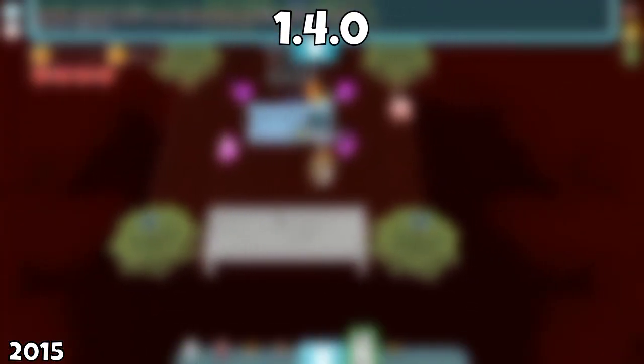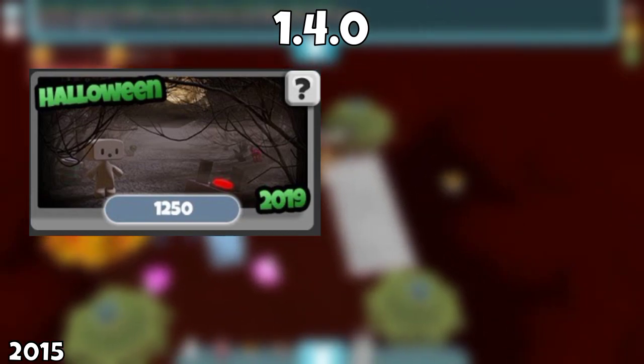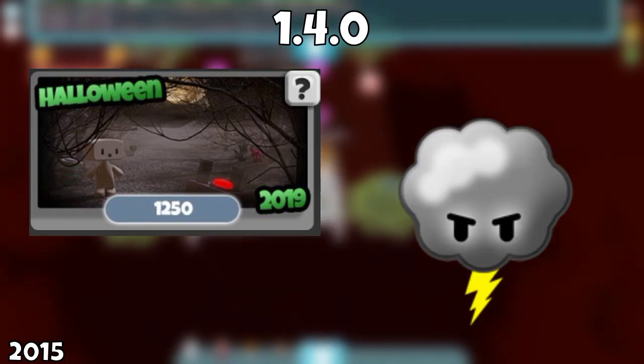On 1.4, apart from the first ever Halloween pack, new hats, warp bumpers, and safer training, we also had the first ever lobbies and the addition of the weather pack, with a whole plethora of different weather stamps you can choose from.